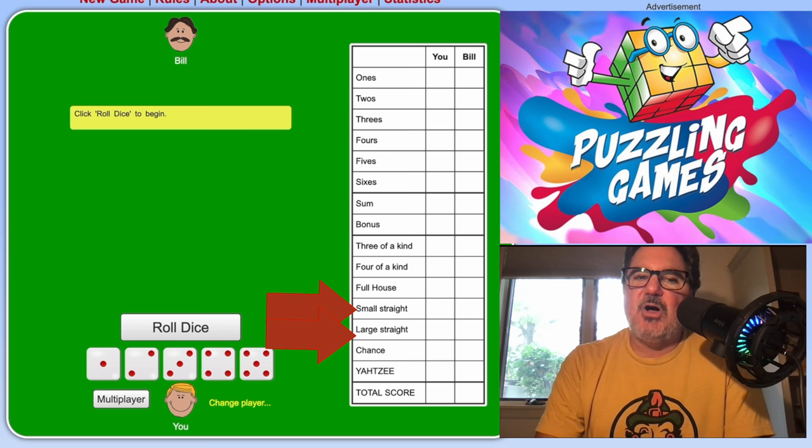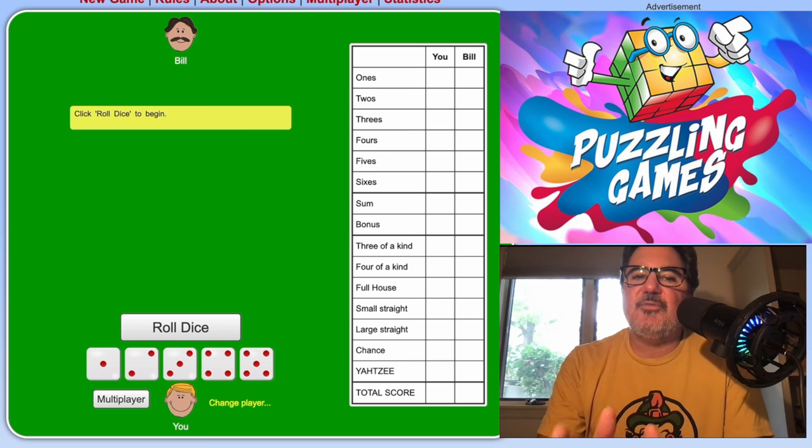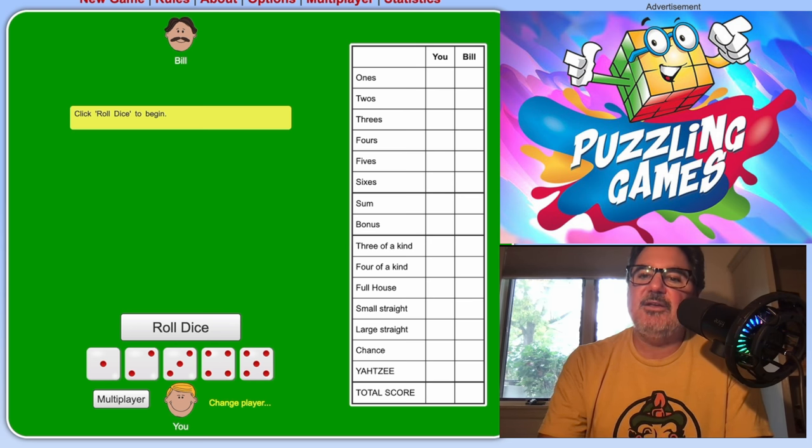The next ones are straights — a sequential number. There's a small straight and a large straight. A small straight means four of the five dice have sequential numbers — like one, two, three, four — and you get 30 points. A large straight means all five dice are sequential, so one through five or two through six, and you get 40 points. If you don't get it, you get zero.